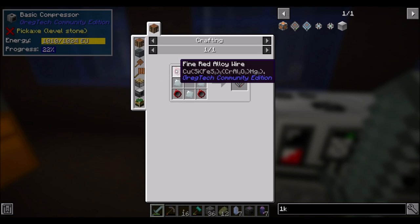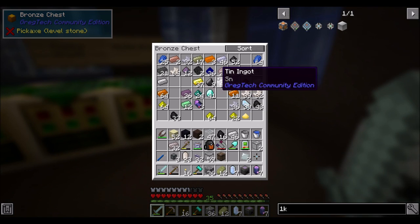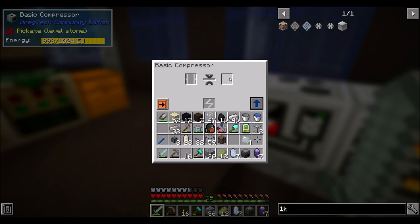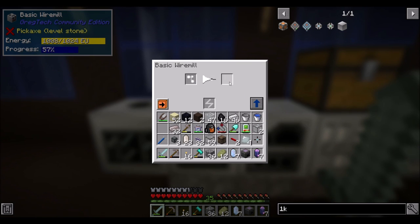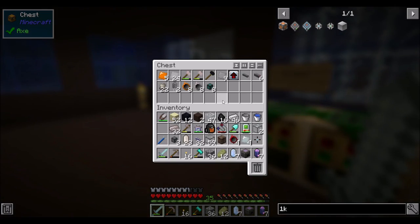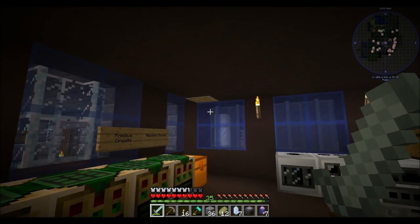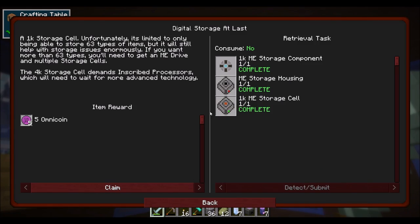We also need some fine red wire, which is a wire mill of red alloy wire. I need two more red alloy wires. Wire mill this, and that doubles it. Wire mill it again — wow, it makes a lot of that stuff. Make a bunch, why not? We're going to need it eventually because we're going to have storage drives soon. Those two are registered as complete — which means I can now do this. And that's a quest complete! Digital storage at last!